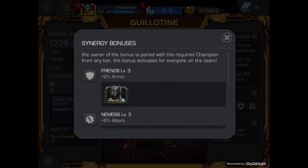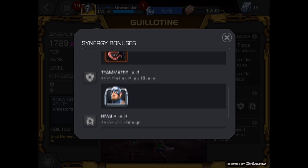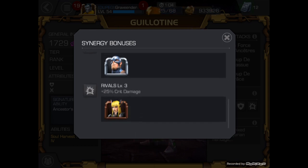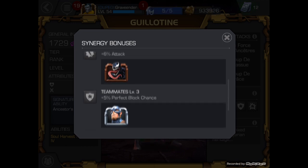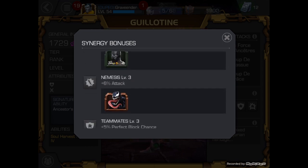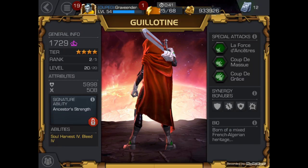For her synergies, she has 6% armor with Black Panther, 6% attack with Venom, 5% perfect block chance with Captain America World War 2, and a 25% crit damage boost with Magic. Those are some pretty good champions I could actually use her with. Captain America World War 2 and Black Panther, definitely. I don't have a Venom, and I don't use the same class champions, so Magic is out of the question.